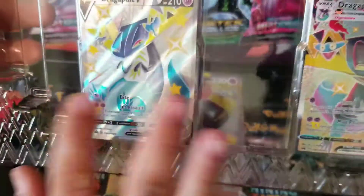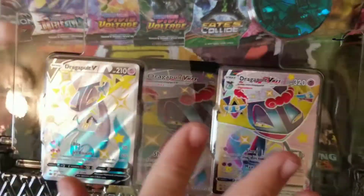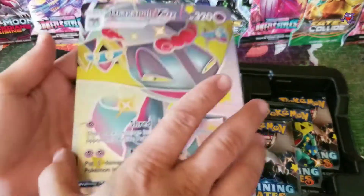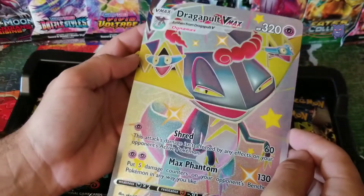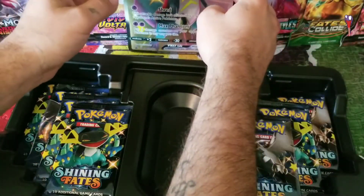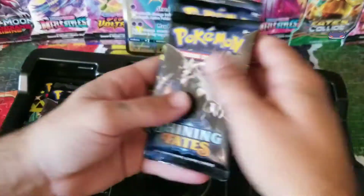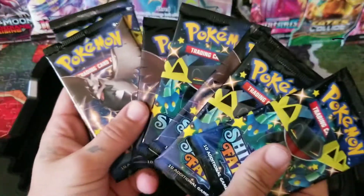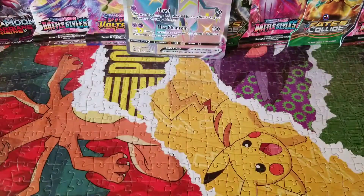To save some time I'm not going to take these out right now — I'll sleeve these up later. Here is the giant oversized Dragapult VMAX card and our seven packs of Shining Fates. Let's get into these and see if we can pull anything good.